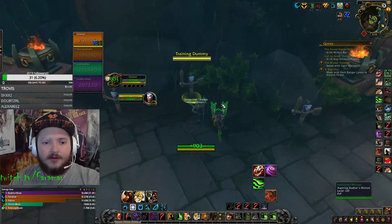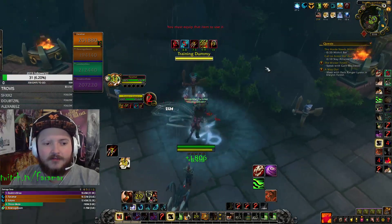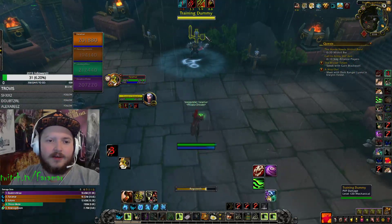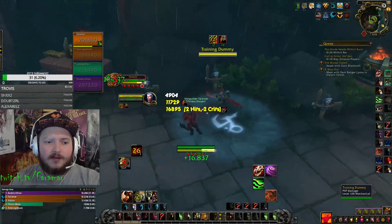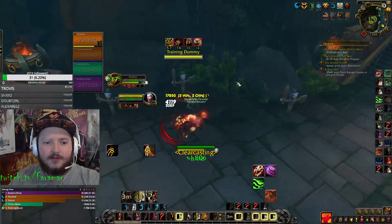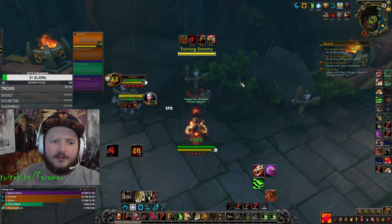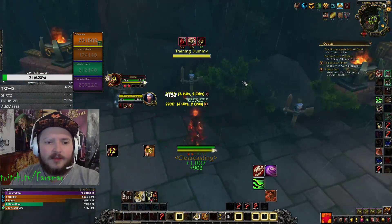For a typical rotation, you want to open up with your Blood Talons into a Rake. And then Tiger's Fury — I just, out of muscle memory, did my single target opener. So let me try this again. You're going to open with a Rake, and then you're going to get like a 2-point Primal Wrath off, and then you want to Thrash. At this point, the Rip would be running out, so you're going to reapply it like this.